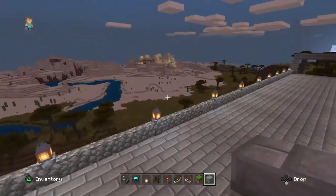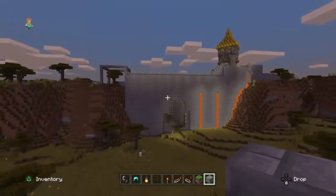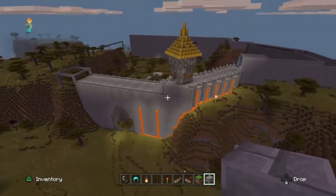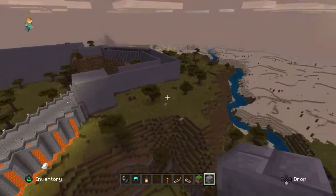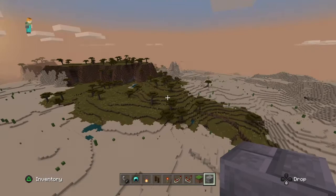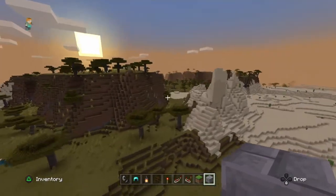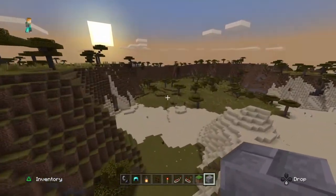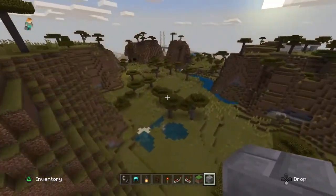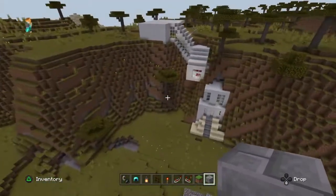I think it looks pretty good — a good start to the base. Over this way we've got the first house, which was random, but we can fit it in with a lot of the houses around here. It's all nice flat land here and we've got a smart house as well.